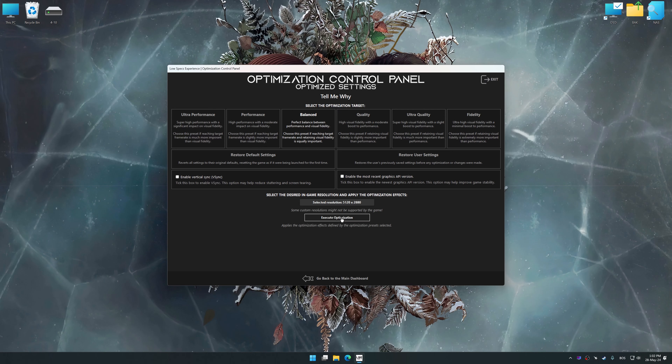So first of all, start the installation process for Low Specs Experience. Once the installation is complete, start it from the newly created Desktop shortcut.